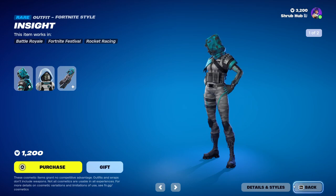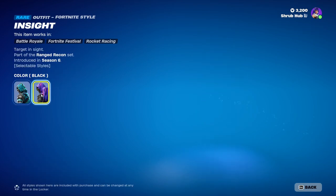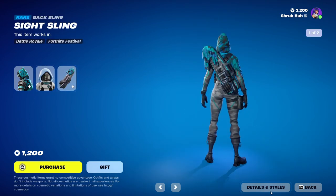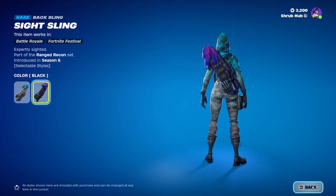Then we have Insight here — an actually decent skin from Season 6. She has the black edit style. This is her alternate style — could do some work. And she comes with the Slight Sling back bling with the black edit style.